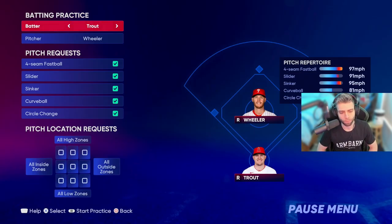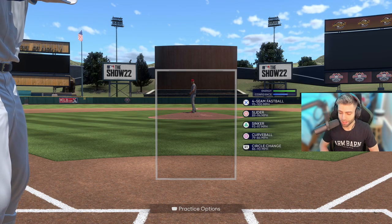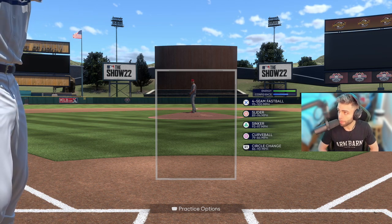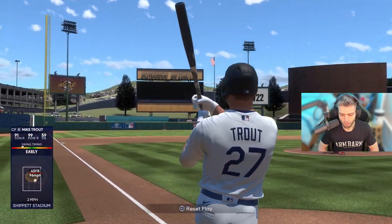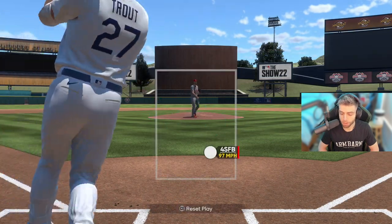For practice type, we'll put up my Trout against Zach Wheeler. All the pitches are selected — if you want to just get to working on hitting the ball and not work on your eye, I recommend clicking all of the spots so none of the pitches will be out of the zone. We're practicing on Hall of Fame — that's 96 miles per hour on a fastball, coming in pretty crazy.